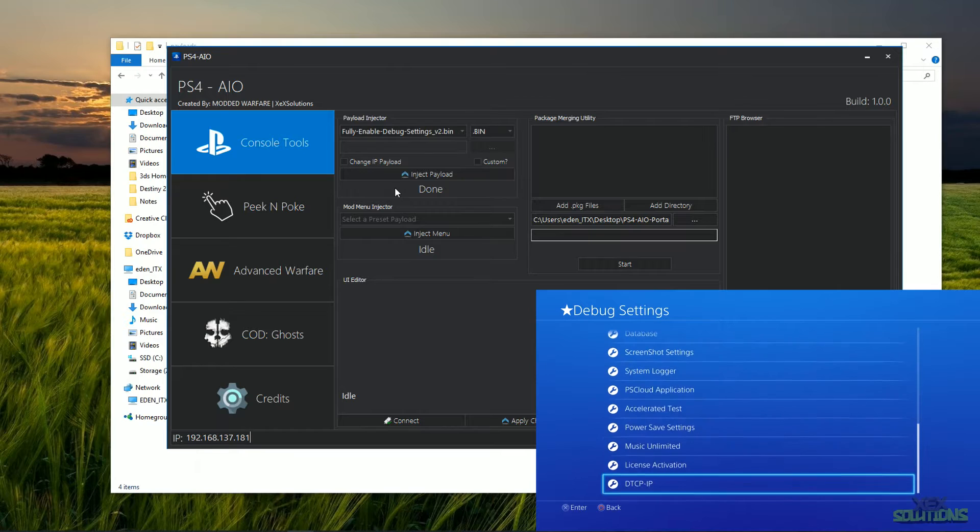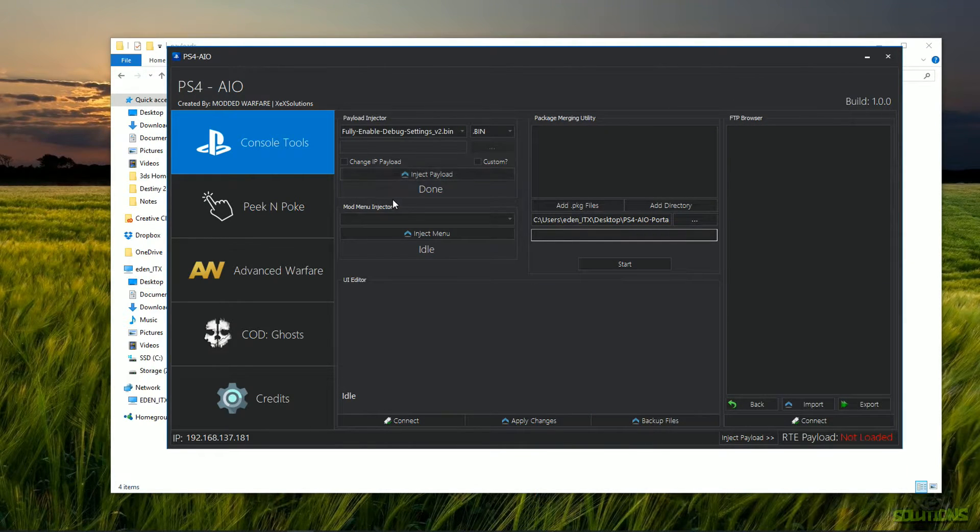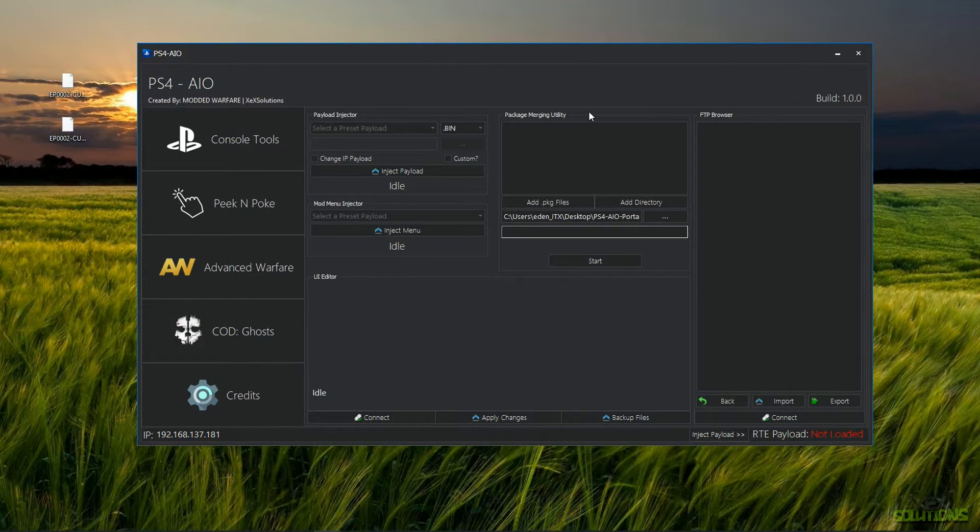Underneath the payload injector, we also have a mod menu injector. This is self-explanatory — it's for injecting mod menus. There are only two mod menus in the drop-down: the GTA 5 Azera menu and the Far Cry Azera menu. That's because there are simply not a lot of menus out for 1.76. All you'd do is click on the menu of your choice, go inside the PlayStation Playground, click Code Execution, and then click 'Inject Menu' — the exact same process as injecting a payload.